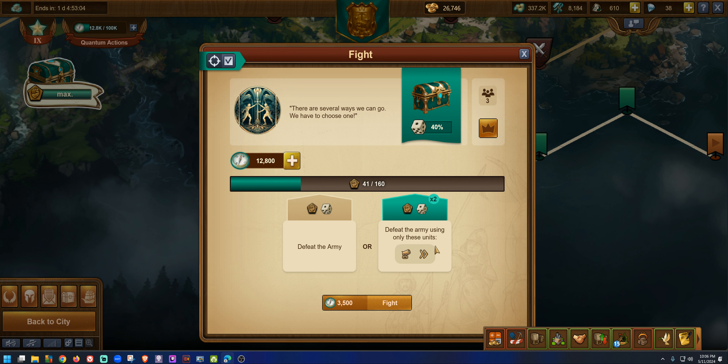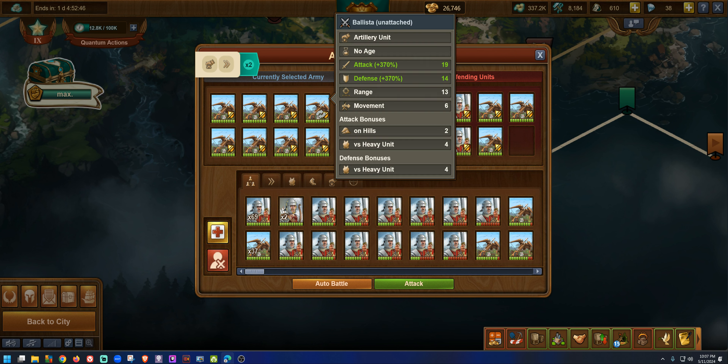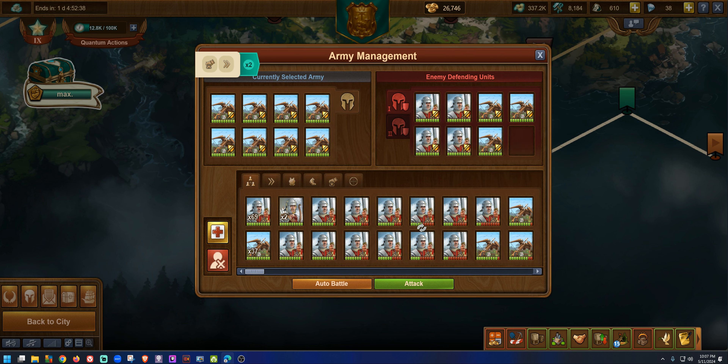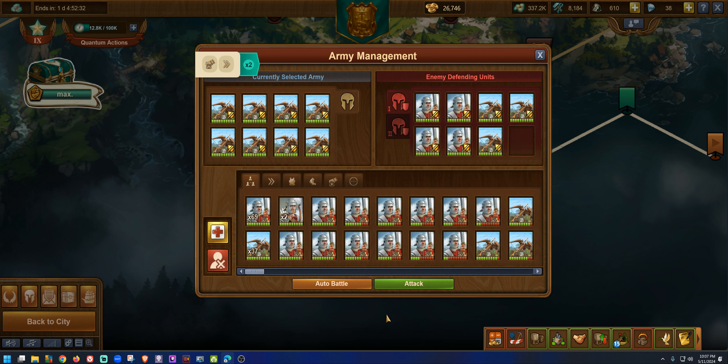We're going against heavies and artillery, and the second wave is a bunch of horses. These guys will reach my artillery very fast, so extra care has to be taken. The 2x bonus is on artillery and on fast units, and I do have artillery, so I want that 2x bonus.